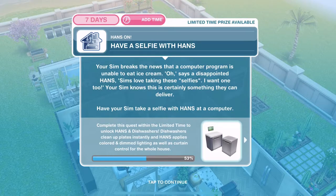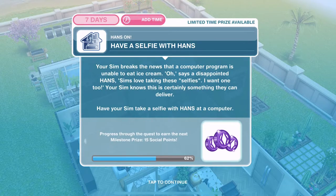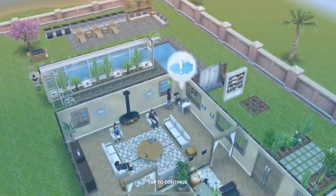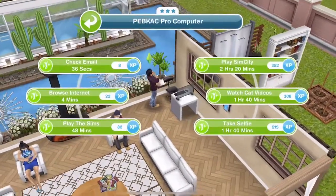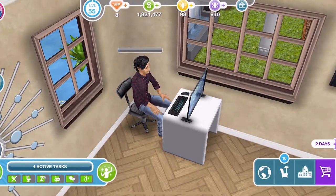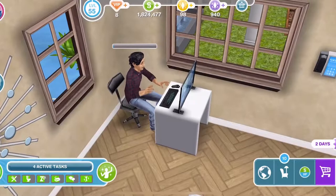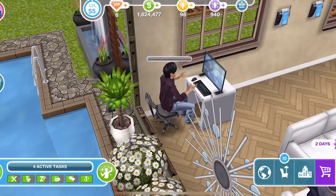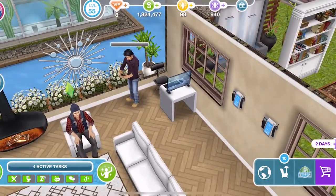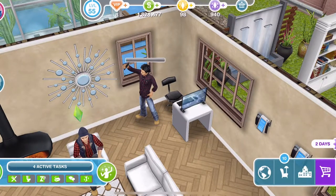Now have a selfie with hands. Your SIM breaks the news that a computer program is unable to eat ice cream. 'Oh,' says a disappointed hands — 'Sims love taking selfies, I want one too.' Your SIM knows this is something they can deliver. Have your SIM take a selfie with hands at a computer — click on it and take a selfie, that's one hour and 40 minutes. Yes, he's getting his phone out — selfie with hands!